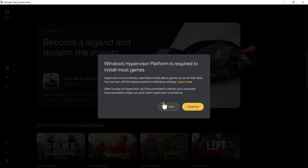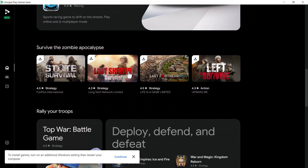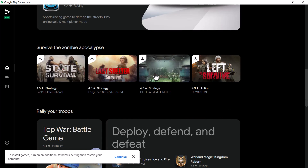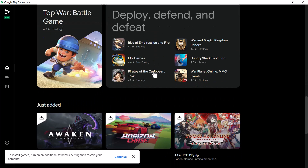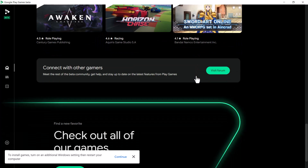If you get this message, it means you need to enable Hyper-V and restart. I'm going to enable it, but not restart just yet, since this is just an overview of what Google Play Games Beta has to offer. There are quite a few games available.